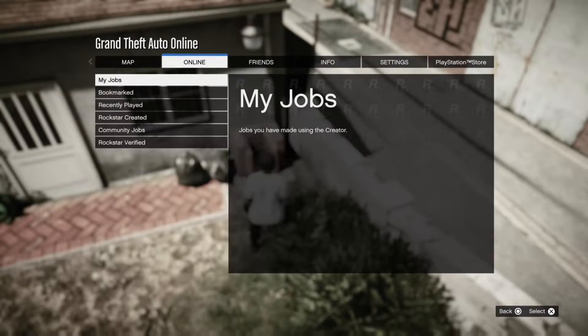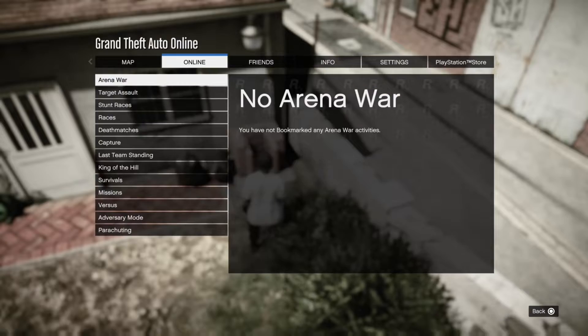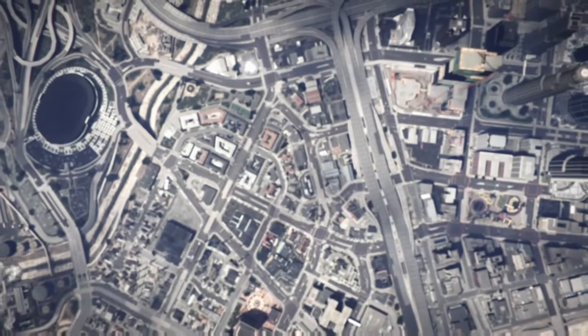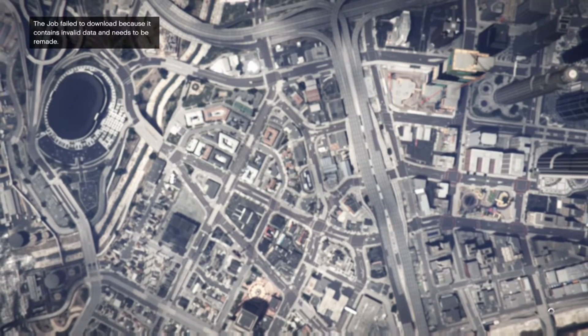5k RP every single time — best RP glitch out right now in my personal opinion. You go to bookmark, races. Oh, fuck — I didn't do it correctly. But that's all right, you get the memo of what I'm trying to do.